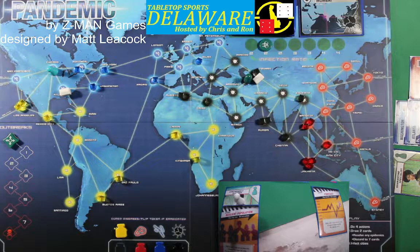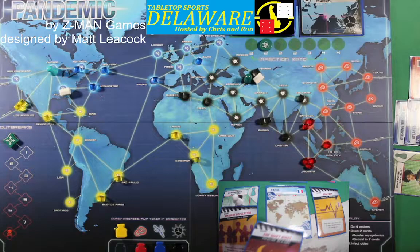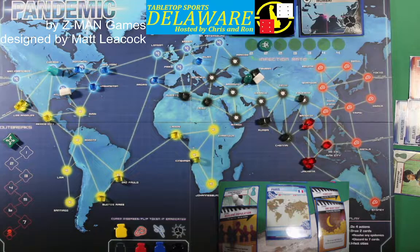Two player cards: Paris — that's blue — and One Quiet Night: skip the next Infect City step. We'll hang on to that one because it comes in very handy.